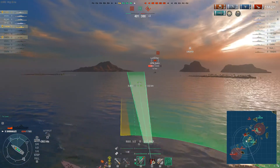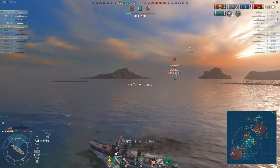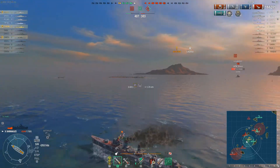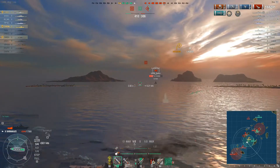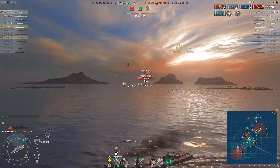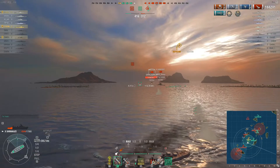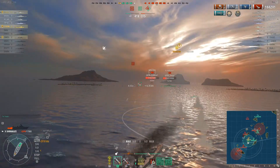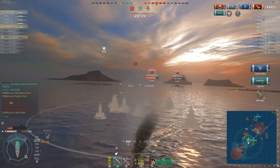The problem is I had to go on the wrong side of this island and I allowed myself to get spotted — I get a little too close to him and there's not a whole lot I can do about it. All I can do is get around this island and try to make myself a smaller target, but a Minotaur pops up behind him and now I'm really in trouble. I send my third rack of torpedoes toward the Minotaur, score some hits, and earn the High Caliber achievement on the Kurfurst.